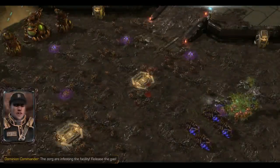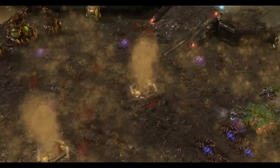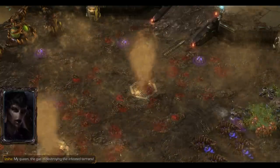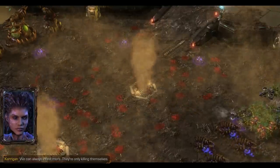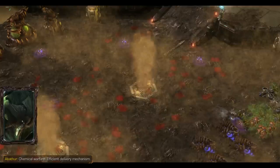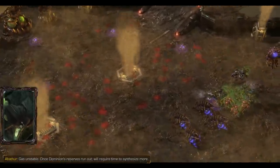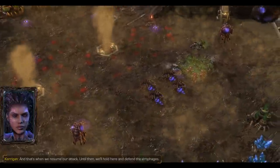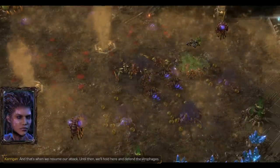The Zerg are infesting the facility. Release the gas. The gas is destroying the Infested Terrans. We can always infest more - they're only killing themselves. Chemical warfare - efficient delivery mechanism. Gas is unstable. Once Dominion reserves run out, we'll require time to synthesize more, and that's when we resume our attack. Until then, we'll hold here and defend the Viral Phages.